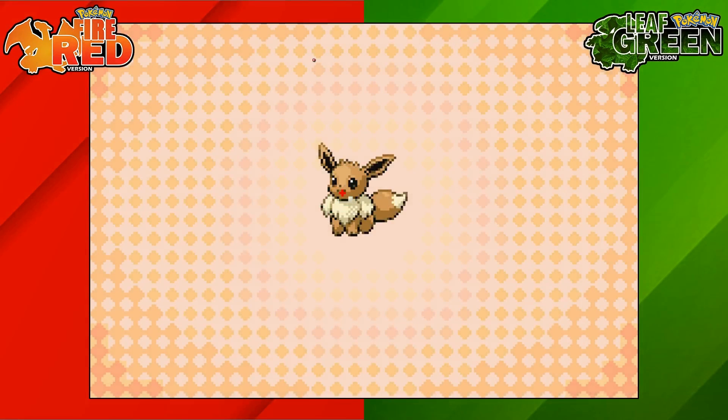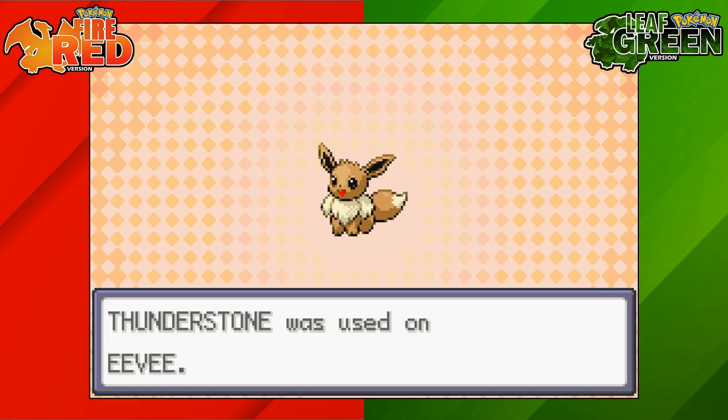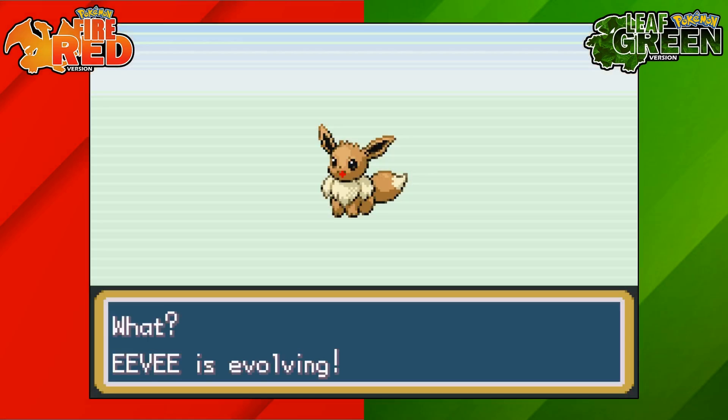Then you'll start to see Eevee evolve, and that is how to evolve Eevee into Jolteon on Pokemon Fire Red and Leaf Green.